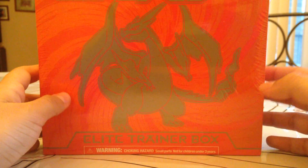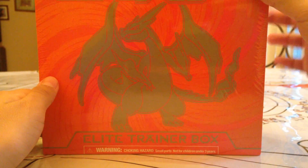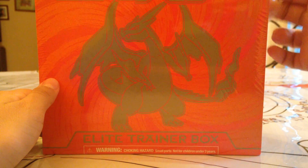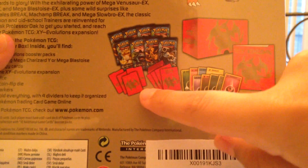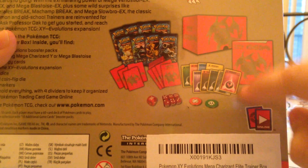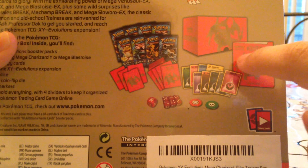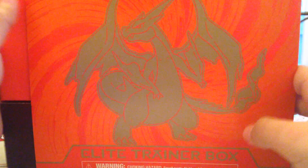Hello guys, it is Oxlom, and today we are going to be opening the Evolutions Elite Trainer Box, the Mega Charizard one. As you can see we have the packs, the dividers, the separators, the sleeves, dice, damage counters, energies, and the book. So let's just get into it — I'm excited to open because I never opened any Evolutions, so first for everybody.